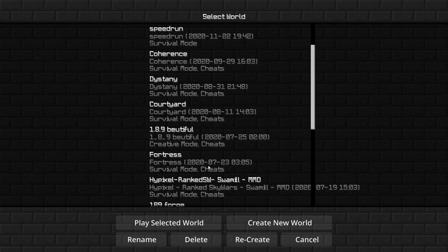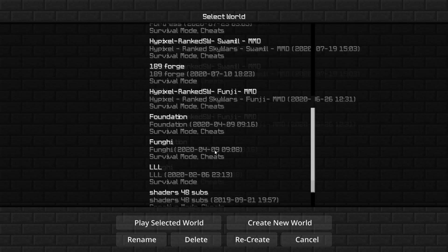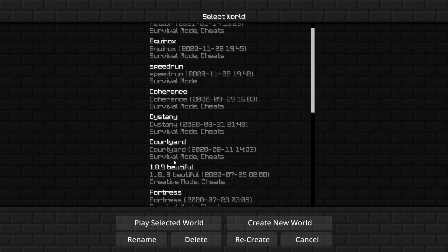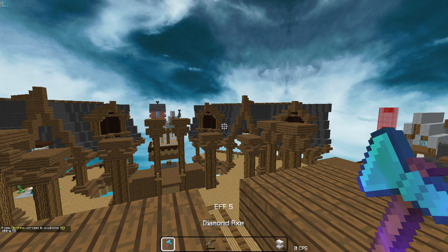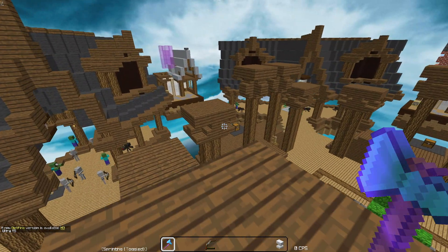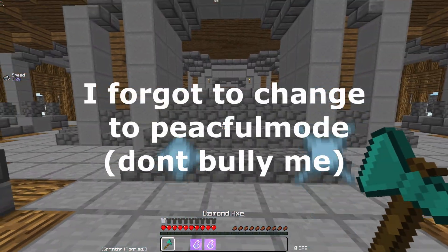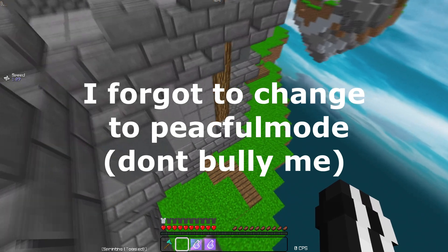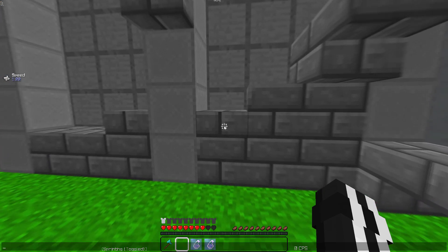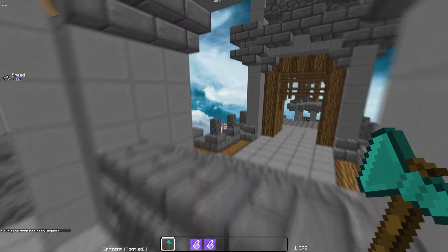For the first method we're actually going to use single player. I have a lot of ranked Skywars maps downloaded already, so we're going to use one of those so we don't have to actually jump into a game to get our clips. It was a while ago I used Badline — okay, let's use Fortress instead.